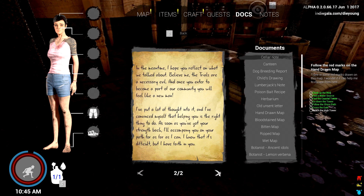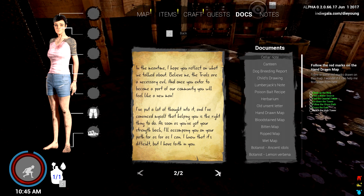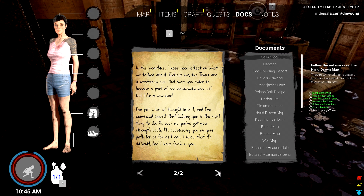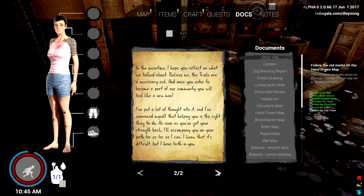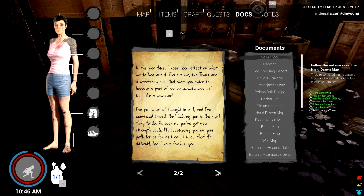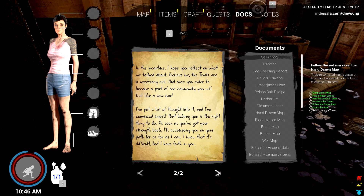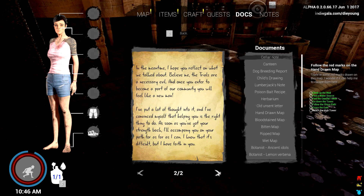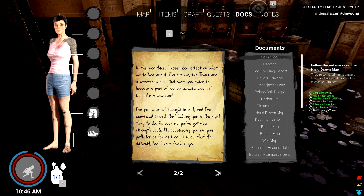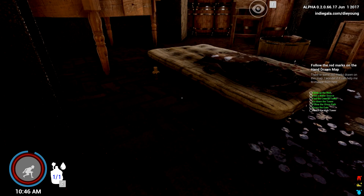I don't know when I'm able to return, so I've left you the recipe and materials to prepare a new dose if you need them. That's awesome — alright, that's two pages. In the meantime, I hope you reflect on what we talked about. Believe me, the trials are a necessary evil, and once you've entered and become part of the community, you will feel like a new man. I put a lot of thought into it and convinced myself that helping you is the right thing to do. I wonder if it's one of the survivors.